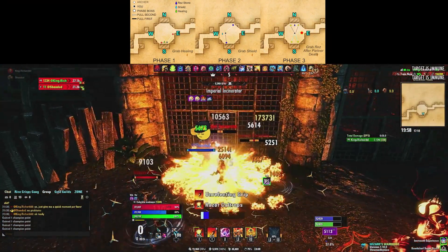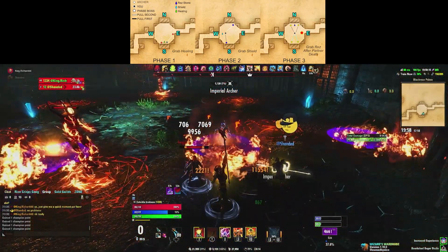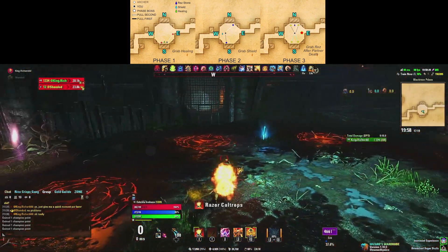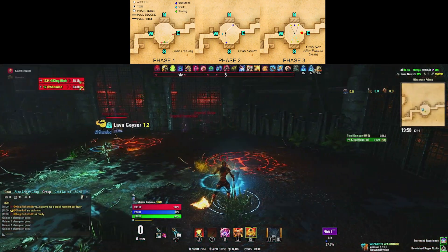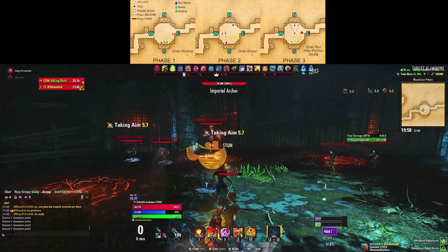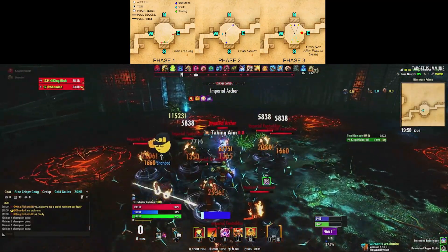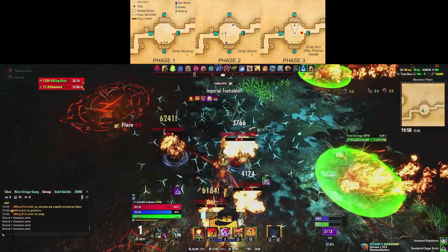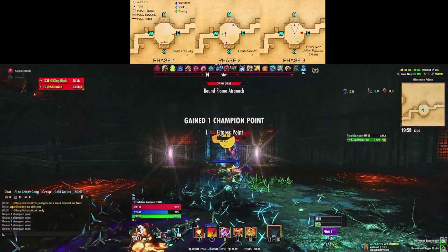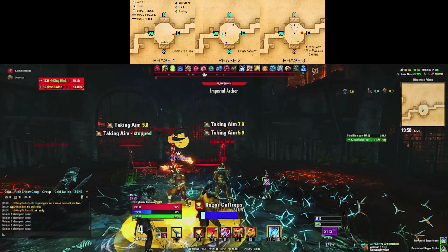Hello my friends, we currently have an EXP event going on in Elder Scrolls Online and I'm going to show you some of the best practices on how to increase your level and also possibly make money during this event. We're going to be entering Black Rose Prison arena, getting to the first arena, getting into the second phase, and repeating that phase. I'm going to teach you my favorite method on how to navigate this EXP farm, and hopefully you'll be able to replicate it for your own game.